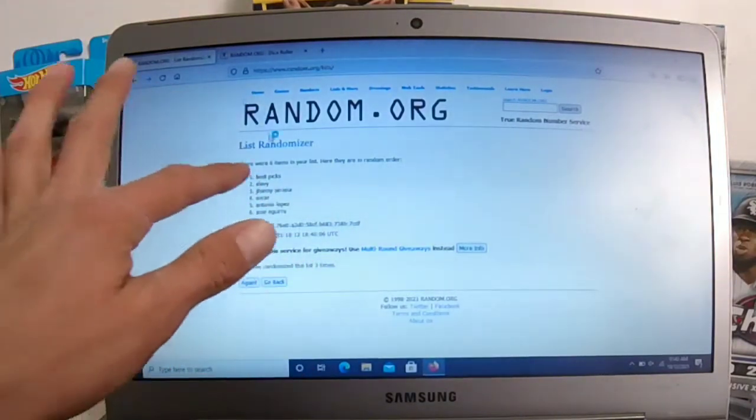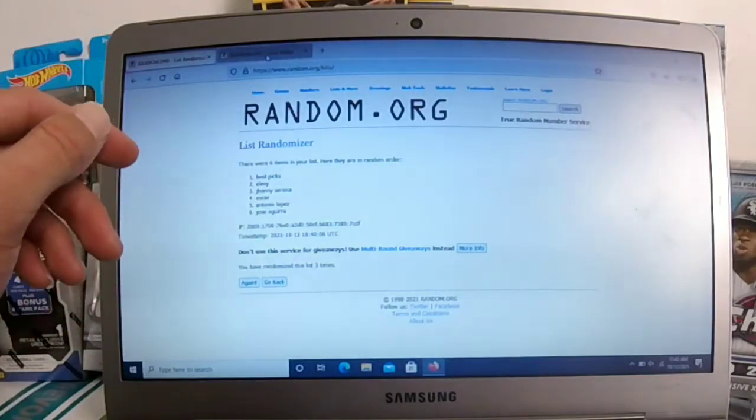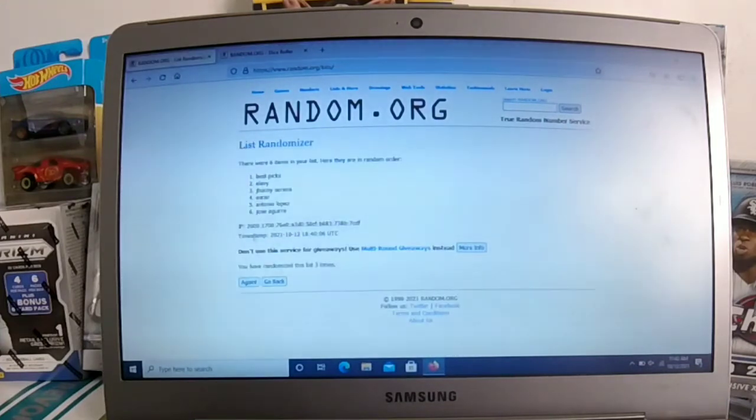So there's six people. We're gonna do random — whoever lands on number one, that's who's gonna be the winner. We're gonna roll the dice to see how many times we randomize it. That's 11 times, so we're gonna click this 11 times.